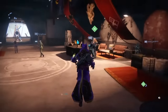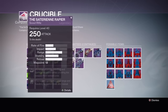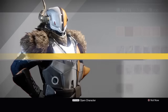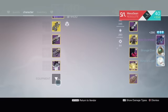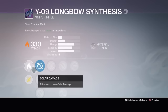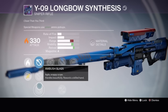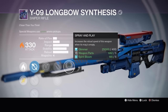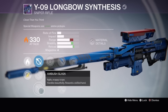Before the Iron Banner loot, I did get a bunch of crucible packages — nothing good except I got myself another Longbow. Still can't get a Zombie Apocalypse, can't get a Grim Citizen, can't get a Comedian. My main Longbow is my PvP one with the SLR 10 scope, Outlaw, and Snapshot. This new one is actually not bad for PvE — it's got the Ambush scope, Grenadier, Spray and Play, and Snapshot with Explosive Rounds.